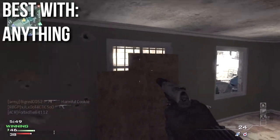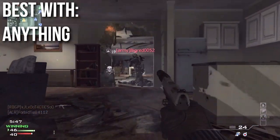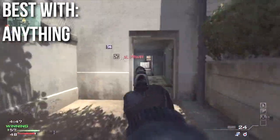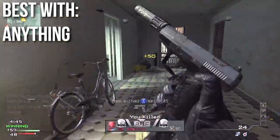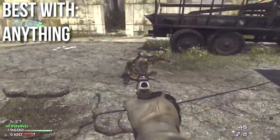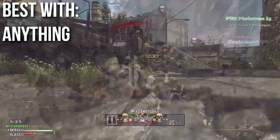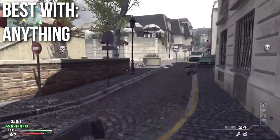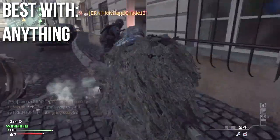This weapon, like the USP, really doesn't have any bad attachments. Pretty much anything you choose to put on it is going to be a good attachment. However, because it has a very narrow range drop and extremely high damage, I thought it would be best using a silencer. When you put the silencer on, the range isn't affected significantly, and its usefulness — its strength — which is in that very close range death area, isn't really going to be hurt by the addition of the silencer.